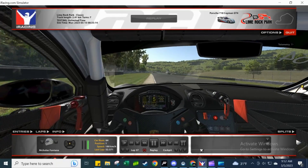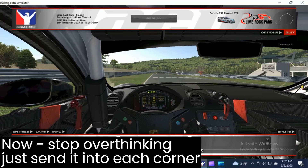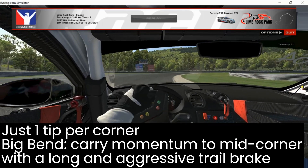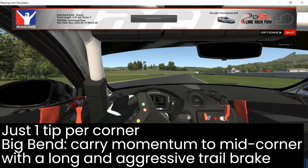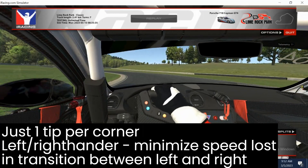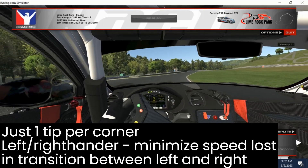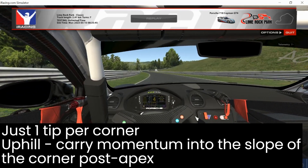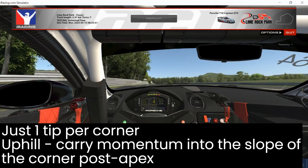Now it's time to stop breaking down our driving and try to pull it all together, carrying as much momentum as we can into each corner. Maybe one tip per corner. So in Big Ben, just carrying as much momentum into this spot mid-corner — the longest trail brake possible — thinking about that transition from left to right. And for the uphill, just trying to carry momentum into the second portion of the corner, up the hill, into the pitch of the hill.